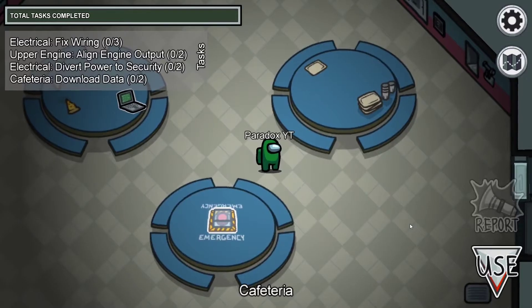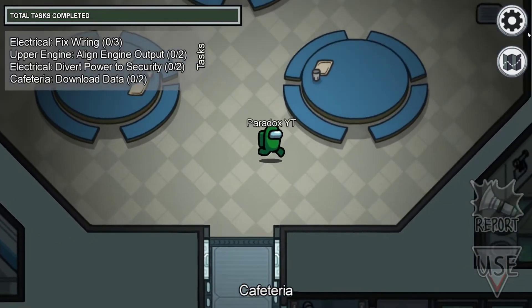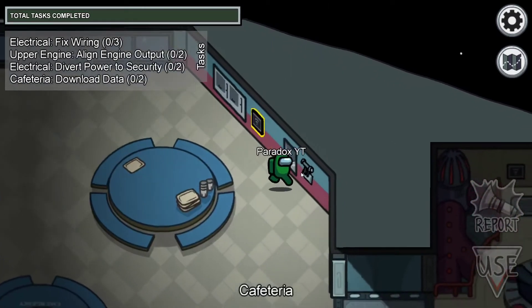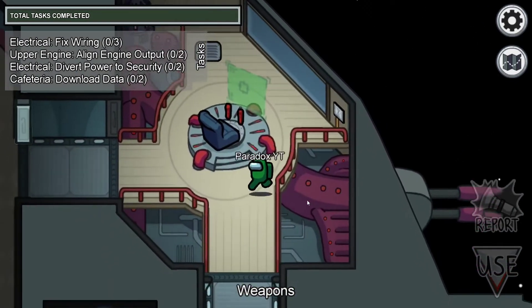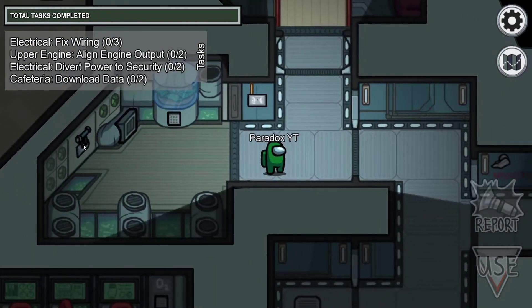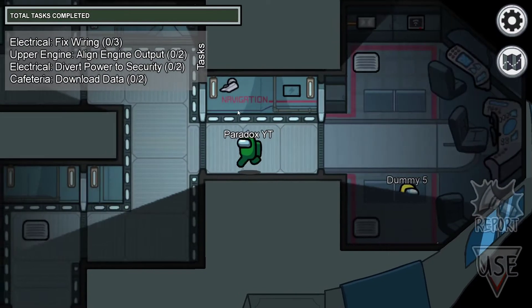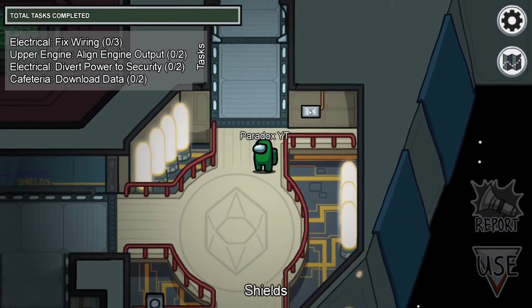From now on I'm in free play so I can show you the tasks. There are tons of different tasks: you have data download/upload, garbage part one, another upload or download, electrical wires, weapons, O2, the O2 sabotage panel, and another trash location. You then have wires, some type of upload or download, and the electrical diode which is a part two of a task - you can only do it after completing part one.